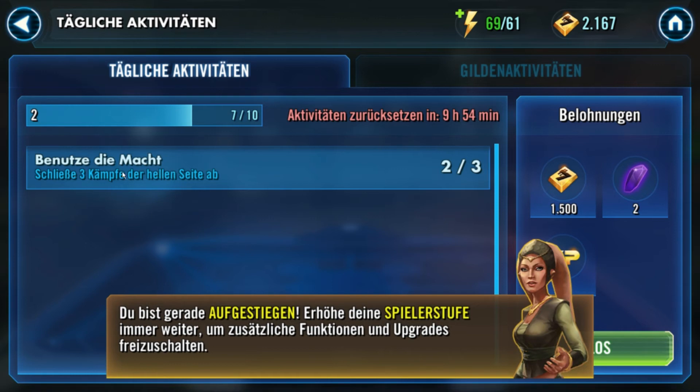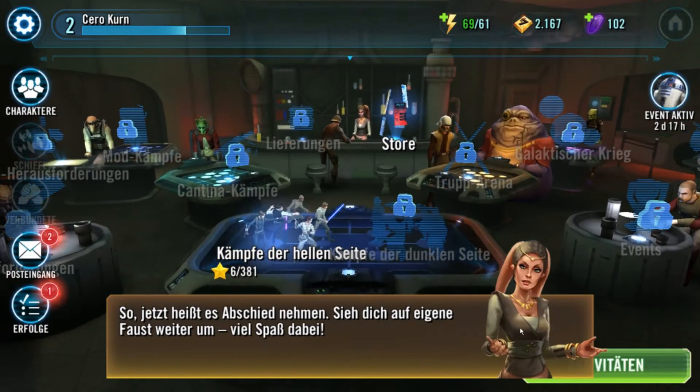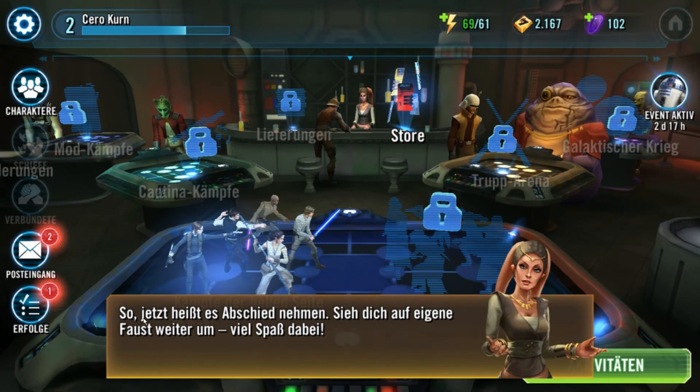Benutze die Macht. Schließe drei Kämpfe der hellen Seite ab – das ist dann die nächste Aufgabe, werden wir auch noch tun. Jetzt heißt es Abschied nehmen. Sieh dich auf eigene Faust weiter um, vielen Spaß dabei.